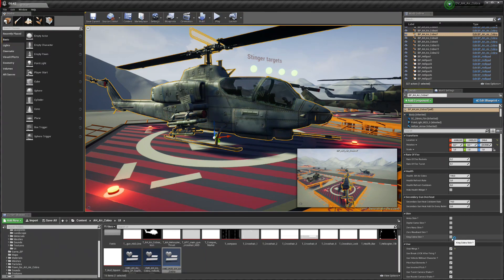We have a skin selection — pretty simple. Just select and deselect the skins you want to use in your level and you are ready to go.